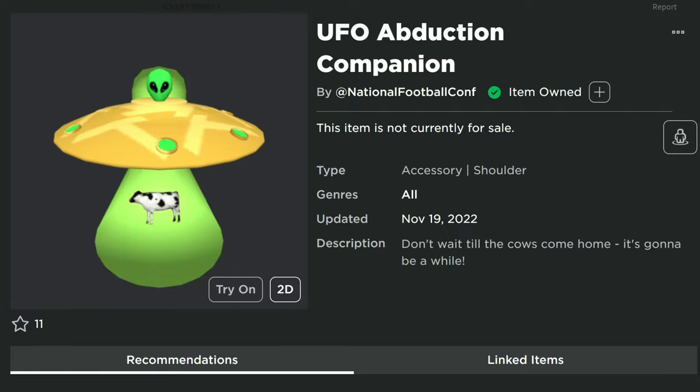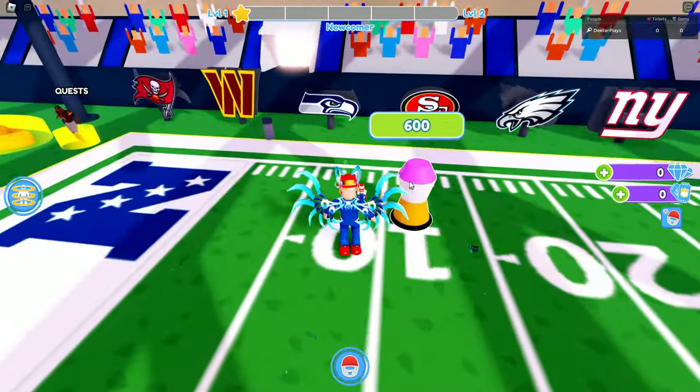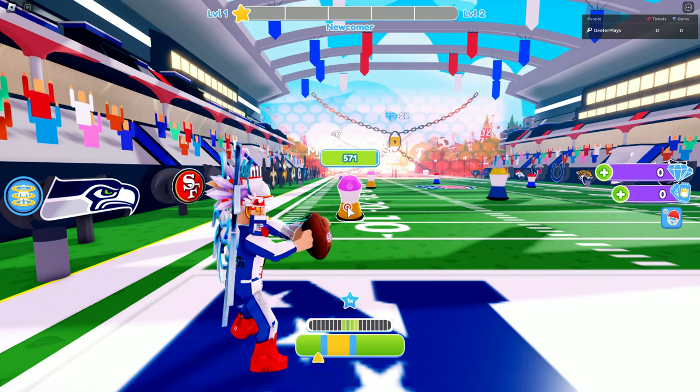There's an NFL game — we've got the link in the description of this video. Once we're inside the game you can see there are these things in the middle. I'm not sure exactly what they are, but when you click on them it's like practice things you're supposed to throw as a quarterback.